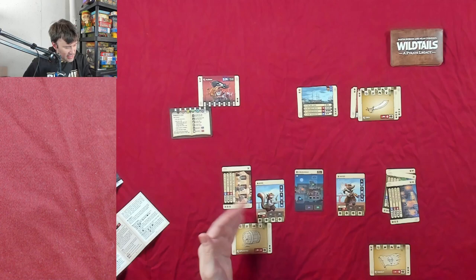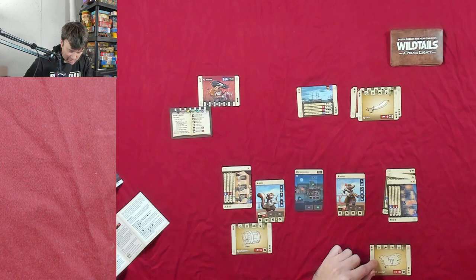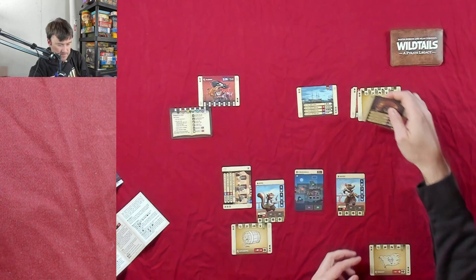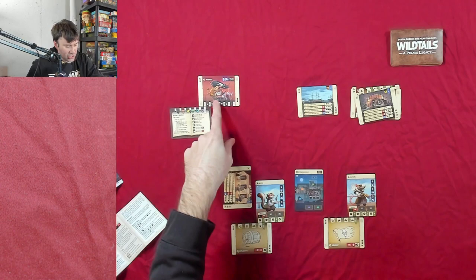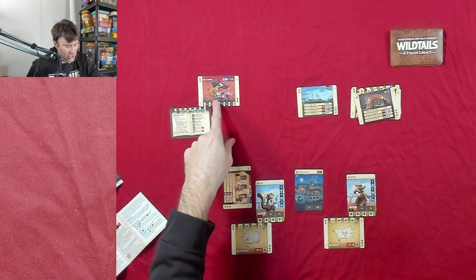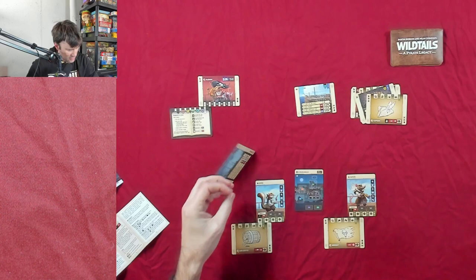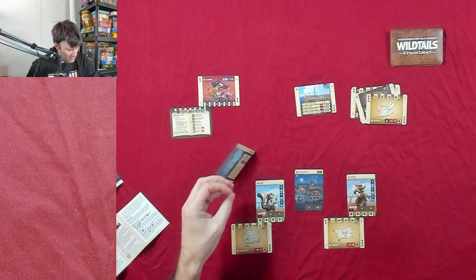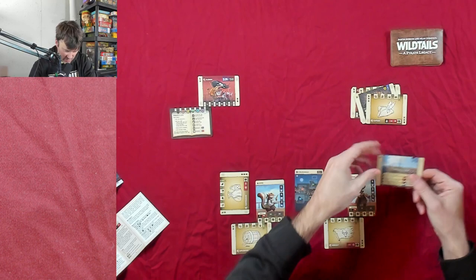Anna has leveled up; we still have a sword resource. Now Samuel's turn — Samuel can get three swords and a barrel, which I think is what we'll use to level him up. We use those cards and get level one — he adds a mask icon, so he's up to four masks. Now we check the icon — nothing triggers yet. Anna's turn: we spend a sword to get three coins, which is really good because we need three coins.